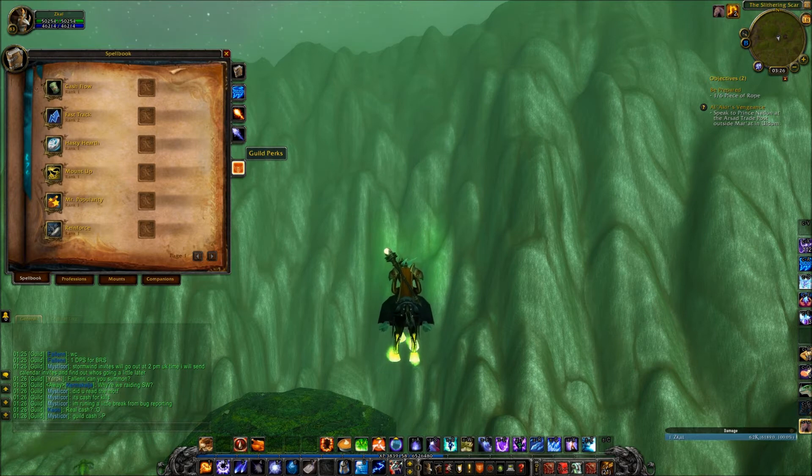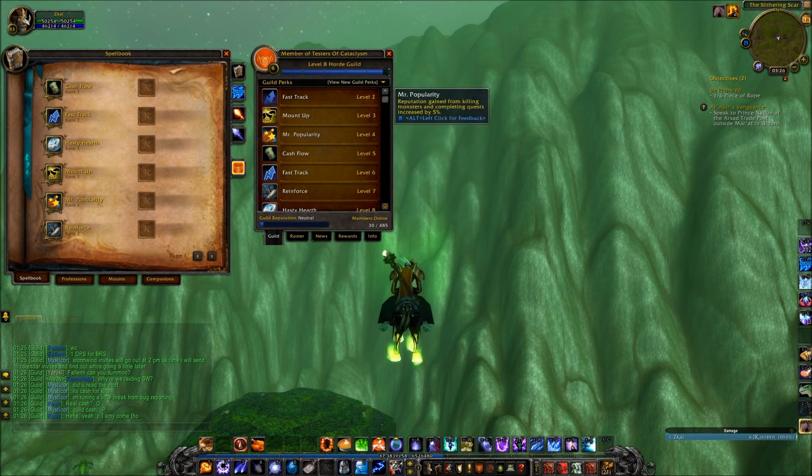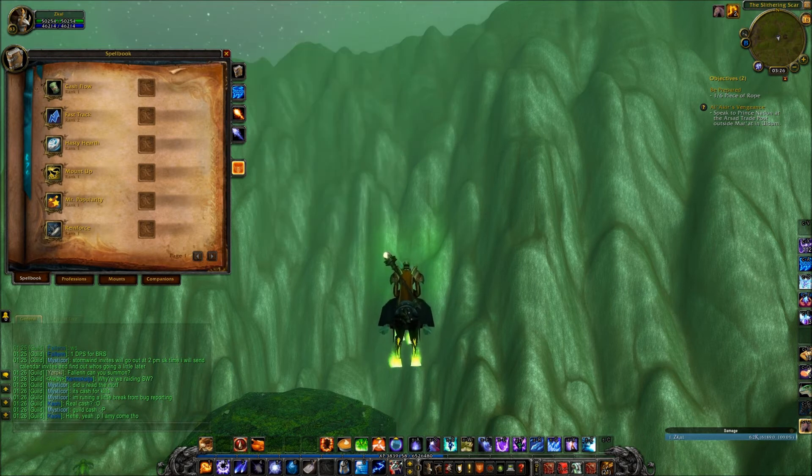It's also available from the new guild tab, but this way you can really fast go check what you have, because in the Guild Tab you need to open it up to see them all and scroll — which is not ideal if you want to see everything at once. So a much better way.